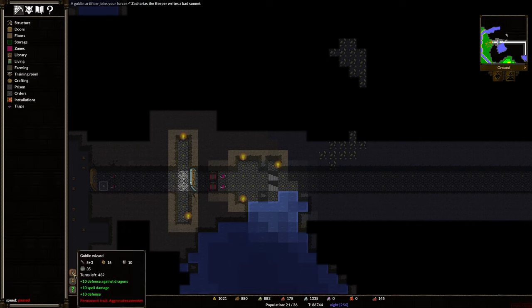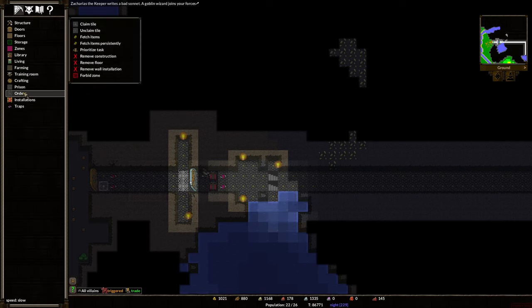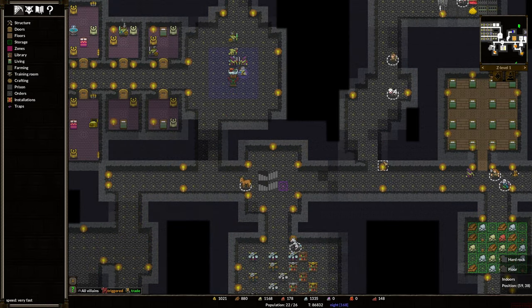Hey, this wizard is plus 10 against dragons, plus 10 spell damage, and plus 10 defense. How nice! So I'm going to change this up here because this is an alarm trap. Instead of leaving this here, we're going to clear Guard Area 1 and put it here. That way, we will know when the dragons attack or when anybody raids us, but then our unicorns won't immediately get killed. So we're still waiting for more minions to come in. Might as well go down a level.